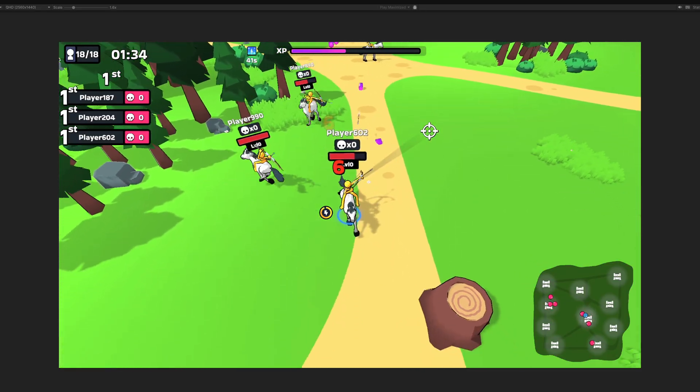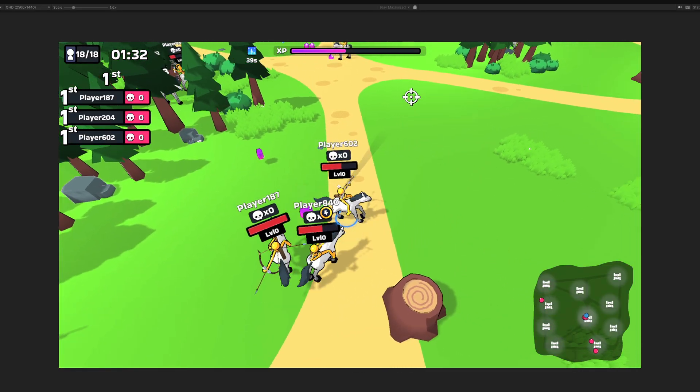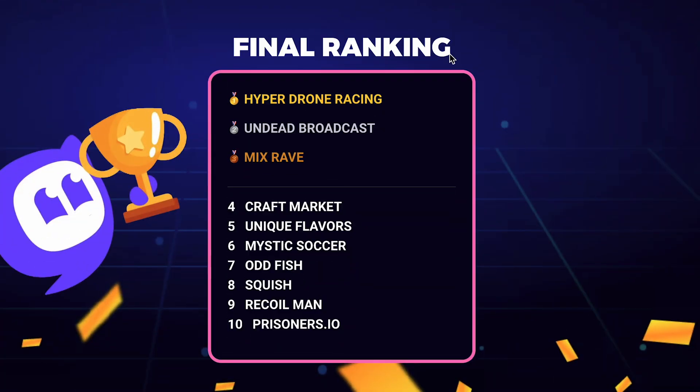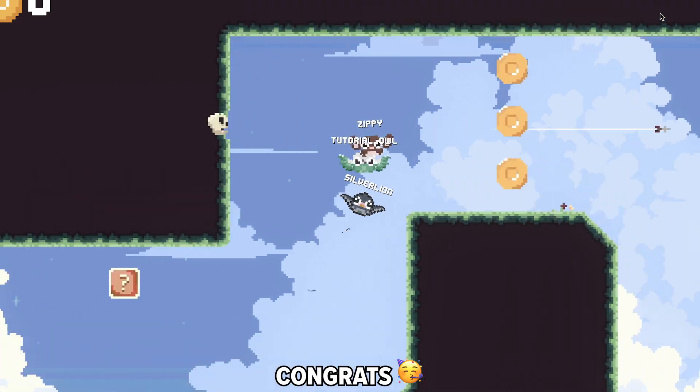The first version was never supposed to be the final version ready to be published. The game jam was only to select the top 10 projects, which then would have a few months until the final winner would be announced. So we did not win the jam, but our game got picked in the top 50. So we decided to keep working on the game and turn the game jam project into a real multiplayer game.